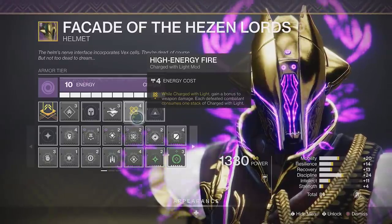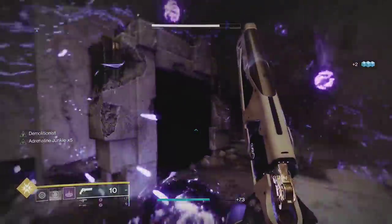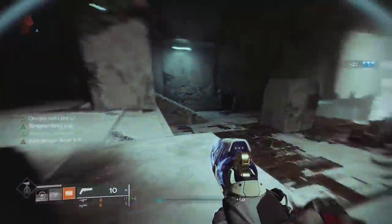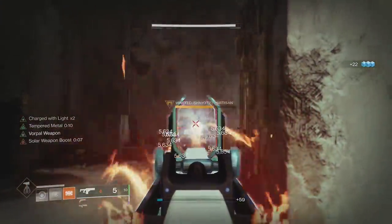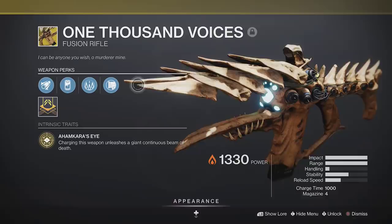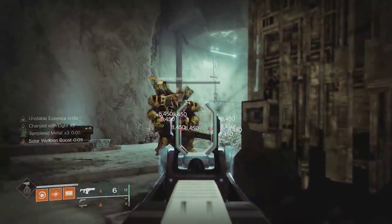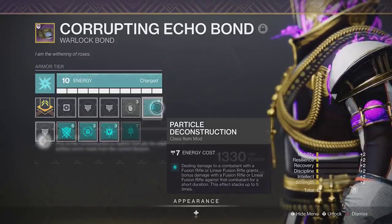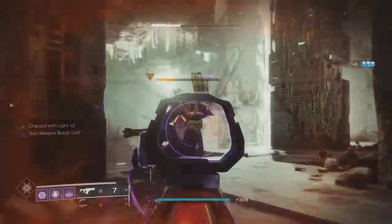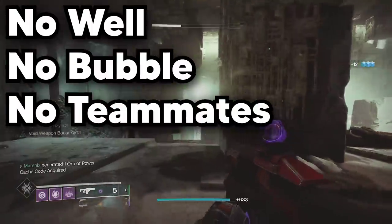With High Energy Fire, we further increase our damage by 20%. With max stacks of Adrenaline Junkie, we'll be hitting for nearly 60% more than normal. And with Font of Might, even your special and heavy weapons will be dealing 50% more than before. Things like Cartesian Coordinate, Null Composure, Sleeper Simulant, and 1K Voices will be hitting like a truck — and that's not even accounting for the additional 40% damage from Particle Deconstruction, which we still have access to for almost two months. With all of these working together, your fusions will be hitting for over double damage. No Well, no bubble, no teammates.